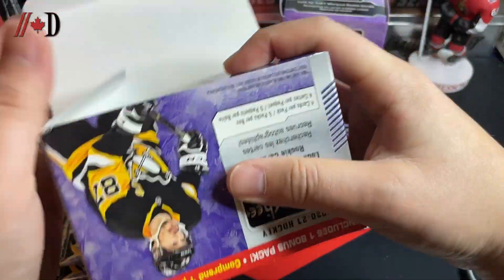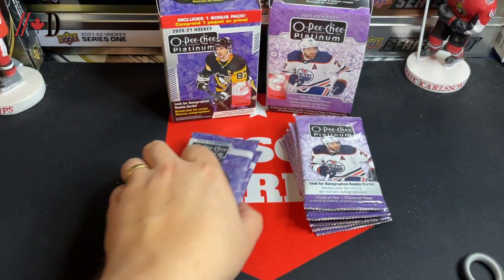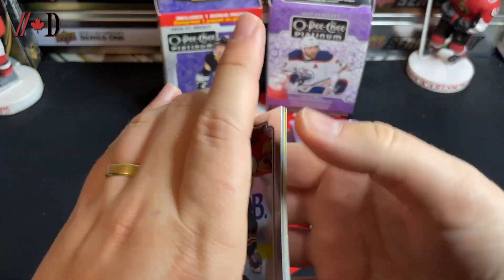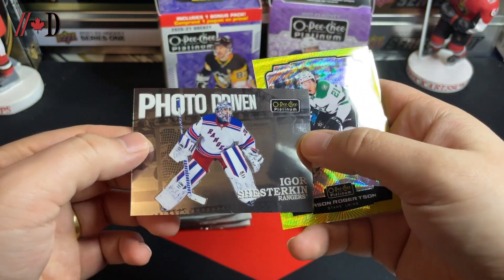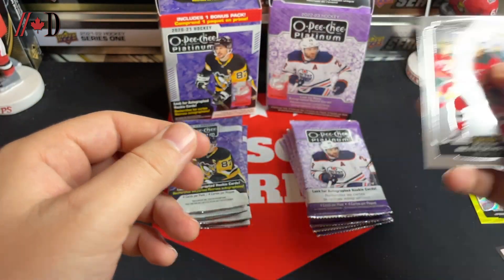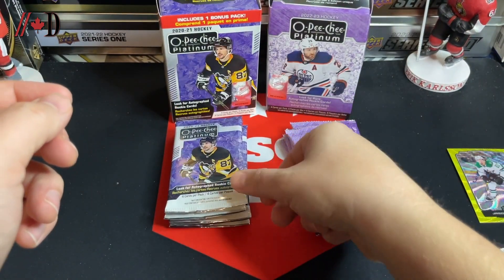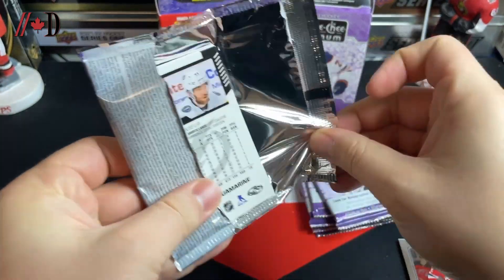It was after 2021 that they went up to six packs. So because there's the additional pack we will start with 22-23. We start it out with a Kasperi Kapanen, a photo driven of Igor Shesterkin, and a Jason Robertson neon yellow surge, followed up by a Nikita Yukduk murky rookie — don't judge me on how I pronounce his name, that's just the way she goes.